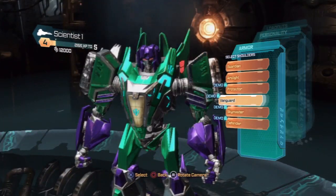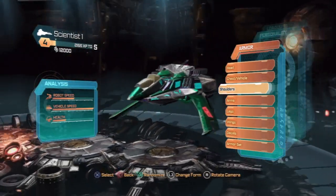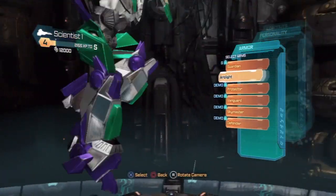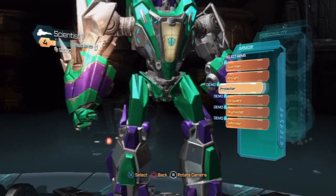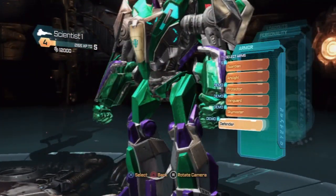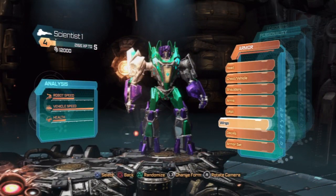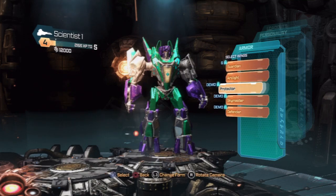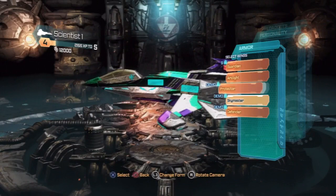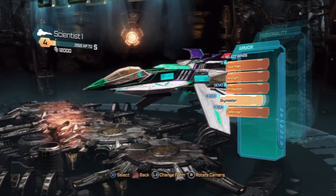Let's look at the shoulders, and let's transform this one too. Different arms - a little bulkier, a little smoother, skinnier. Some of them are pretty nice looking. Let's look at the wings - transform, look at the wings. See the differences. I like a nice looking jet. After all, I play as a scientist a lot.